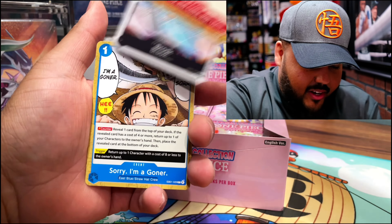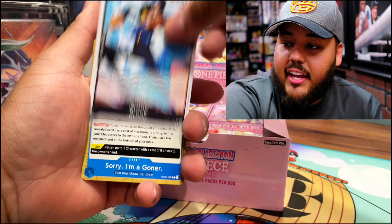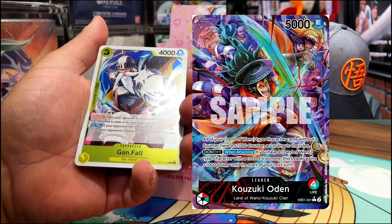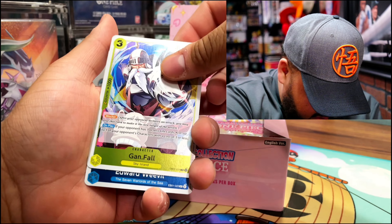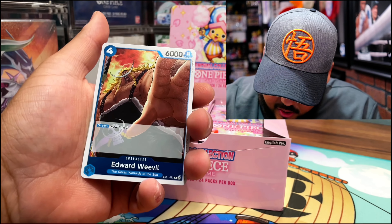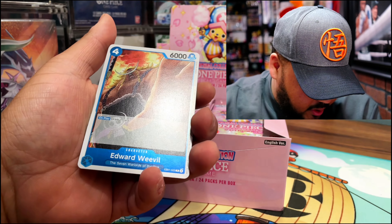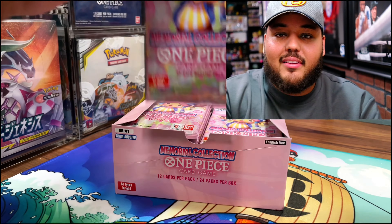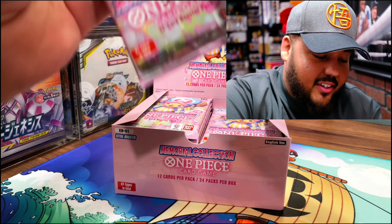I am looking for that red Yamato because I did think about making a Land of Wano deck for Odin. Gunfall — it's a cool blocker, three-dot four, and then Edward Weevil for seven power. I'm gonna try to separate as much as I can while I'm doing it because it does get ugly.